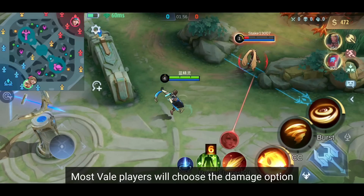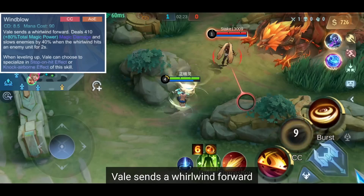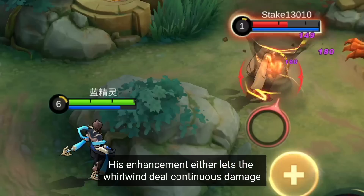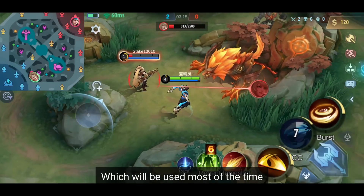Most Vale players will choose the damage option simply because it's better for their combo. Second skill: Vale sends a whirlwind forward, dealing magic damage and slowing the enemy. His enhancement either lets the whirlwind deal continuous damage or knock up the enemy, which will be used most of the time.